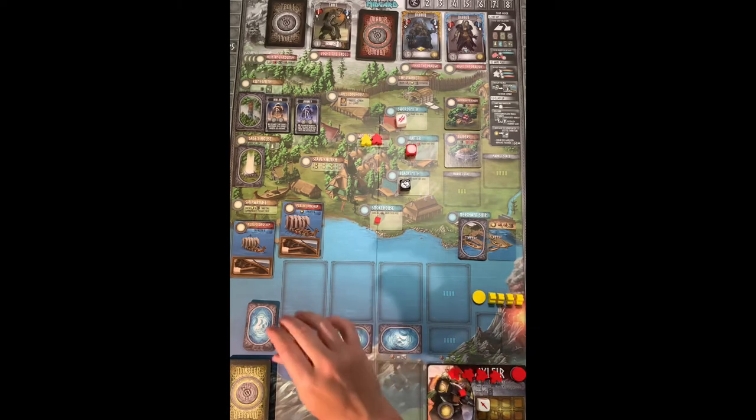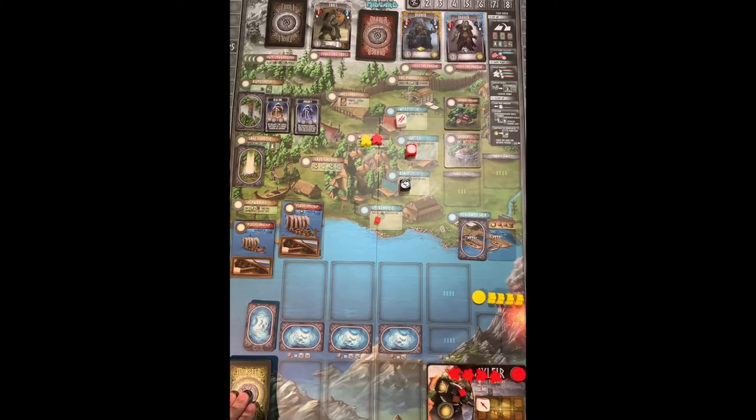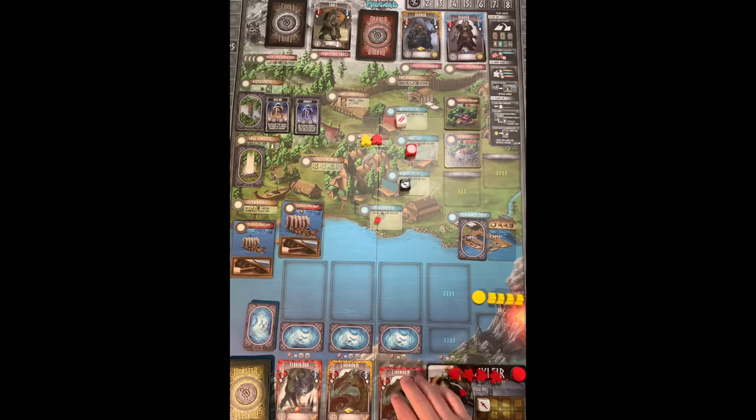Every round you also flip over the top merchant chip card to display it. Fill in any blank journey card spaces — empty spots get refilled, though the last column is for four players only. Monsters work the same way: fill in three new monsters, and any leftover undefeated monsters from the previous round get a coin added to make them more lucrative. Setup is very simple — lots of cards, but each has an obvious spot on the board.